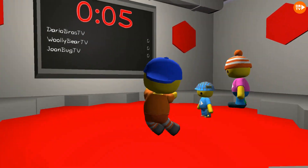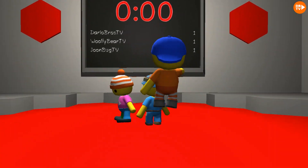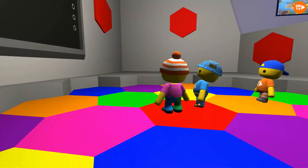Okay guys, so here's how it works. You have to stand on the correct color. So it's red — we're standing on this one. Looks like everybody has one point. And guys, there's a twist: if you guys get knocked out.